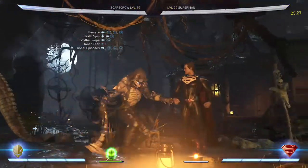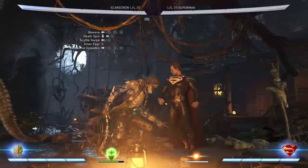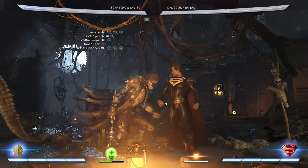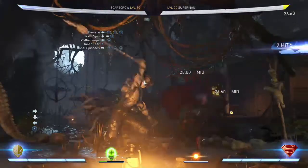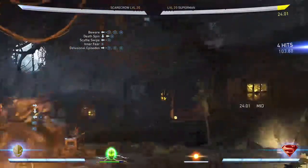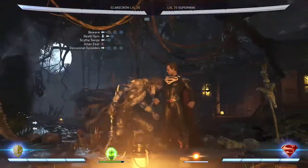The first initial hit doesn't really count as a swing I think, because you can't meter burn after it. After the second swing — technically the third hit counting the initial — that's when you meter burn. If you let it go all the way it'll push them away and you won't be able to continue the combo.